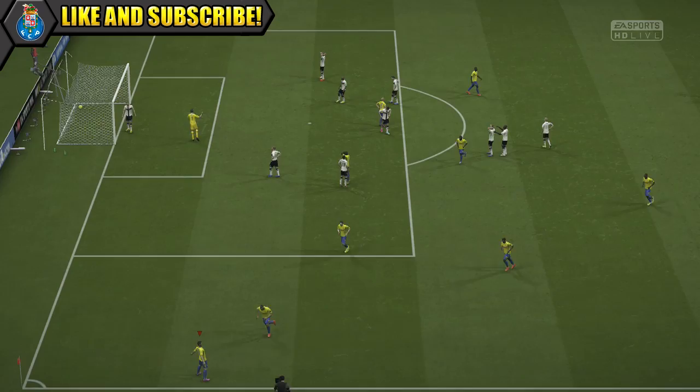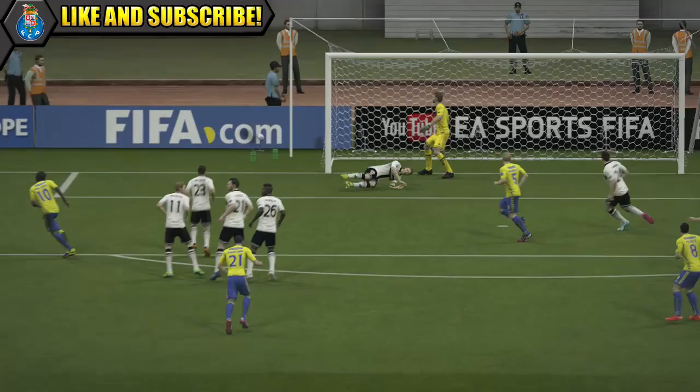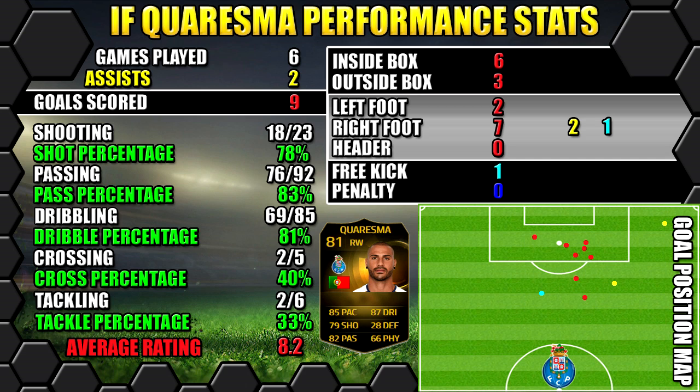Now he does only have a medium attacking work rate, which is a bit of a niggle, but not too bad as he does have a low defensive work rate, so he's not going to be dropping too deep into midfield — he's always going to be hanging around in that final third. Looking at in-form Quaresma's performance stats: in 6 games he managed to score 9 goals and get 2 assists. All his stats are on the left, goals on the right, and the position map shows where goals were scored and assists created.